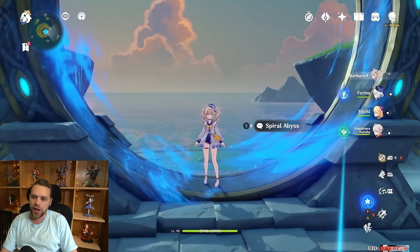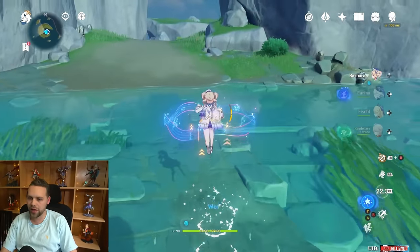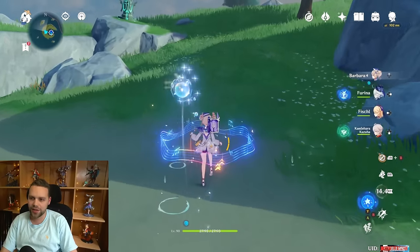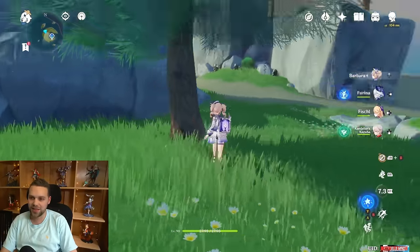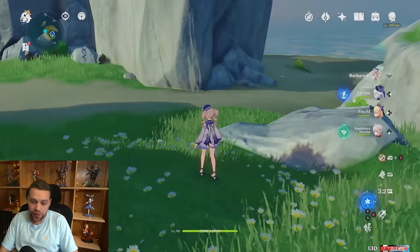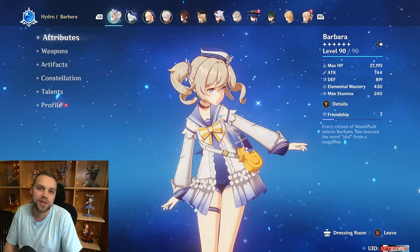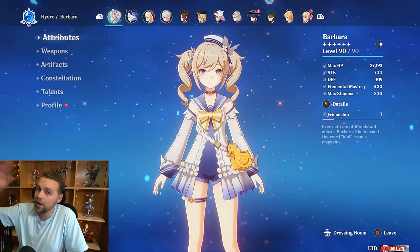For overworld, I'd say she's decent — she's a healer. Ocean-Hued Clam does some pretty good overworld damage, and you can run this team or run her with Yelan. She does apply wet status to you though, which is a pain because it's easy to get frozen. Other than that, she's a pretty good overworld character, and that cooking passive is pretty good. Let me know your thoughts on Barbara, if this changed your mind, and if you're going to build her. I was honestly surprised at how strong the teams were. Take care — bye for now.